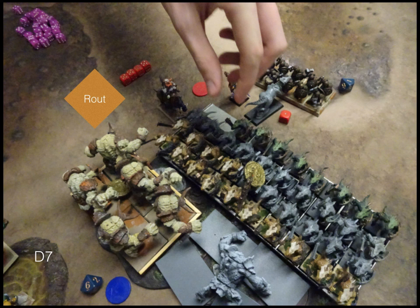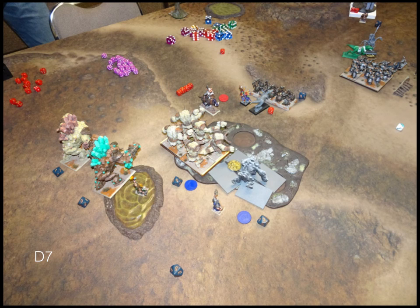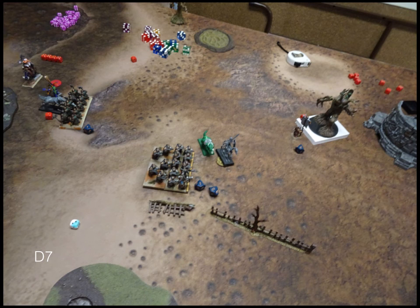Dwarves turn seven. All that matters is: can I route these Salamanders? And the answer is yes. I also pick up the contested token with my very sleepy Earth Elementals. That's the end of the game — Dwarves win, taking two tokens to Nature's zero.